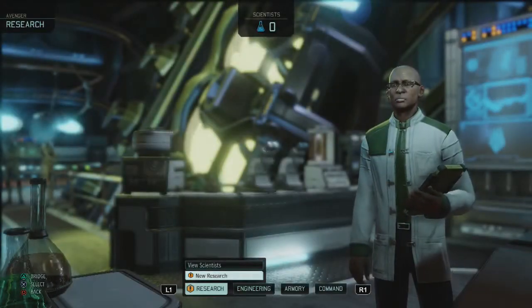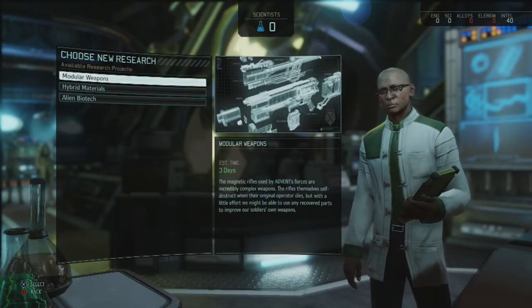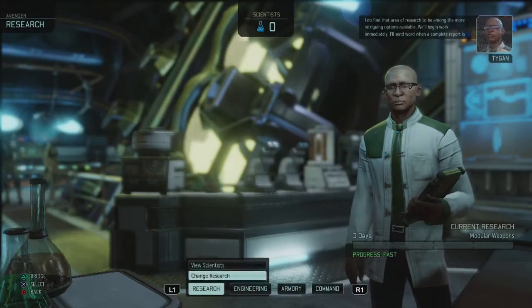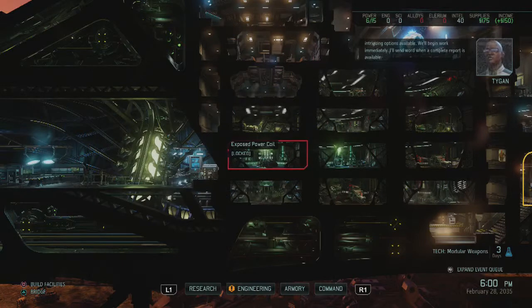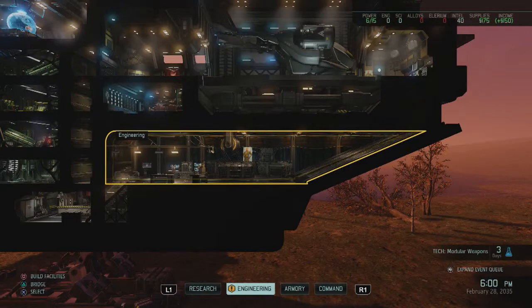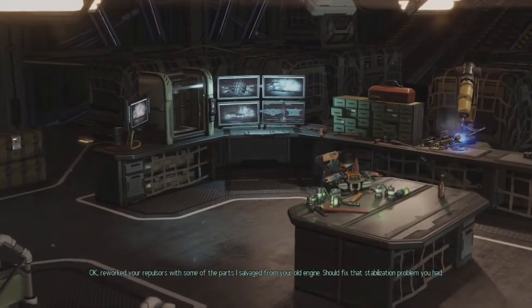So basically we can research stuff with the scientist. I'll go for modular weapons first so we can use attachments. I'm not sure if I'll be going for weapons or armor first for the big upgrades, but I will go for engineering.